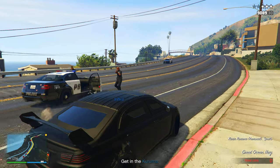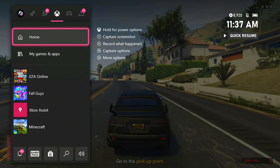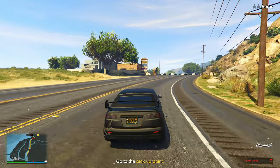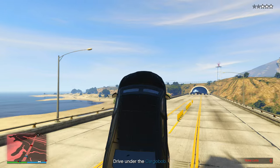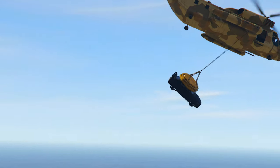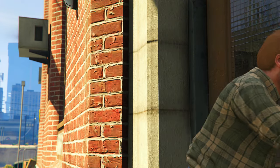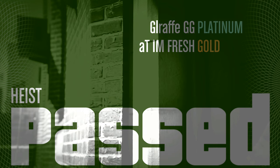Hopefully you guys now know how to speed run this Fleeca Job Heist — it's literally the easiest heist to do, you don't even have to be good to speed run it. Look at the time right here: it is 11:37. So it took me just slightly above 15 minutes, around 18 to 19 minutes total to complete this heist. I'm pretty sure you guys can do it even faster. So every 15 to 20 minutes you are going to be making $300,000, and your friend is going to be making $200,000. If you guys do this back to back, you could be making anywhere from $1 to $1.2 million every single hour.